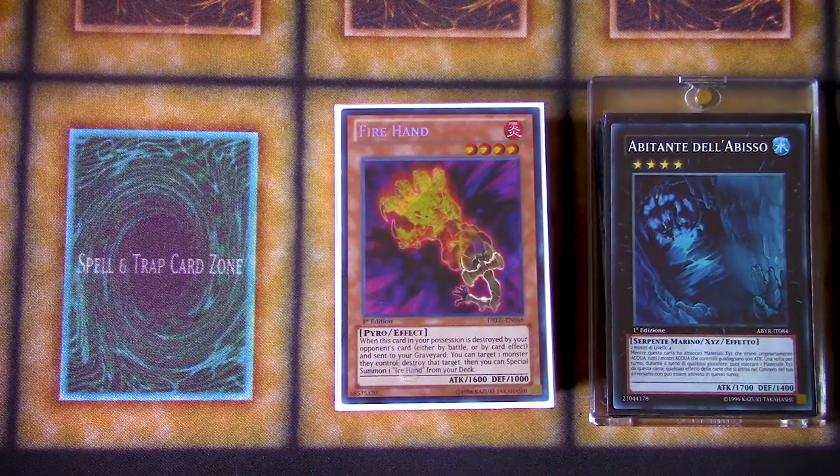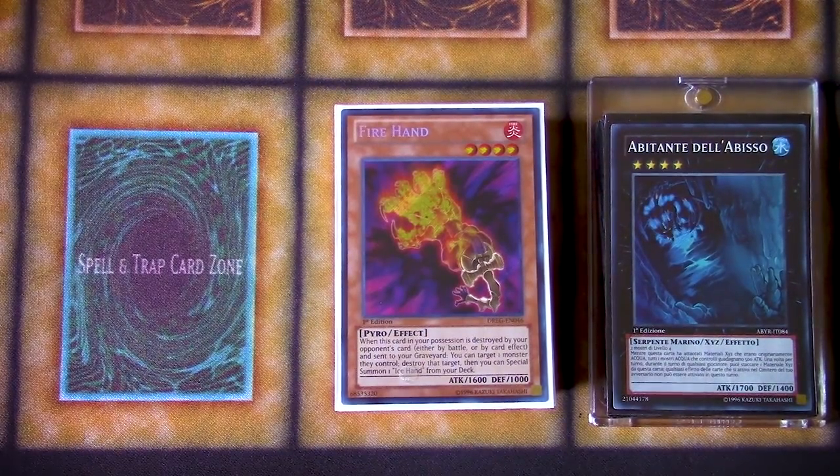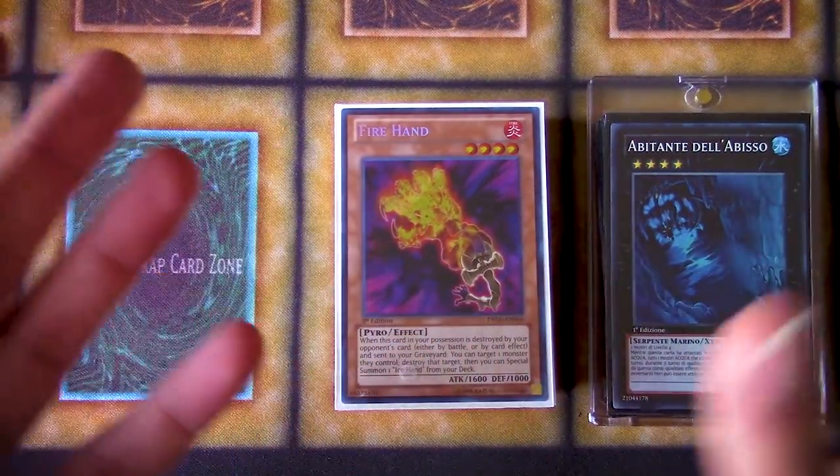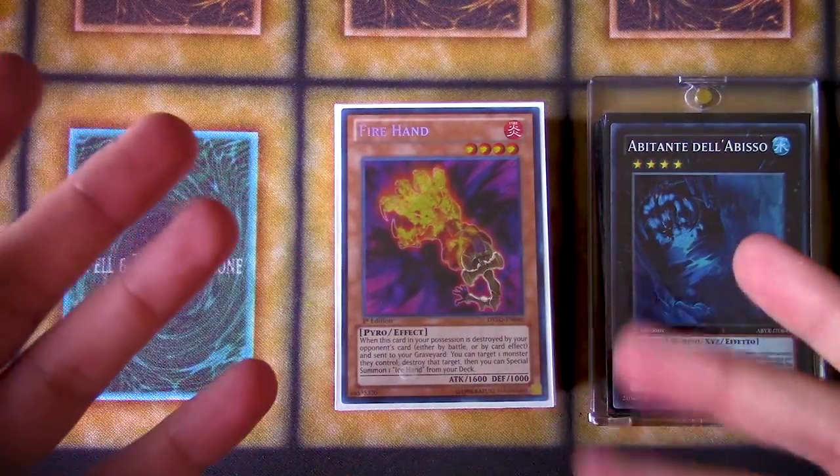I was there, and man, this was a really insane Nationals format. Probably one of the most diverse Nationals formats I've ever seen. Everything from Sylvans to Lightsworn to Dragon Variants to Hand Artifact Trap Tricks, which is the deck today — HAT.